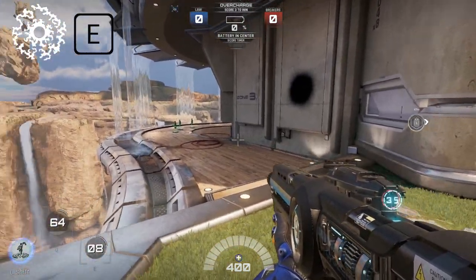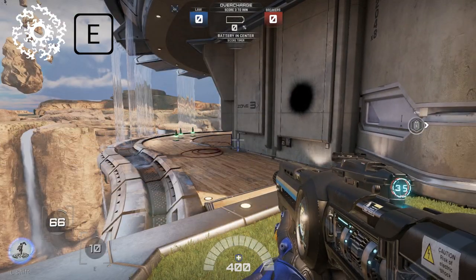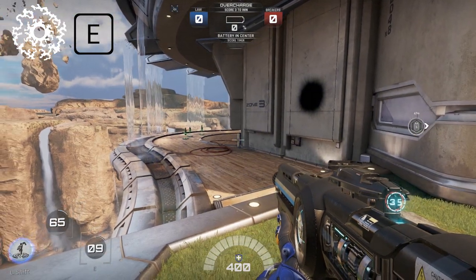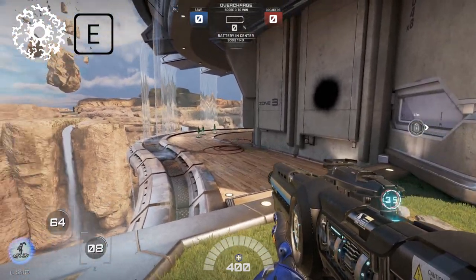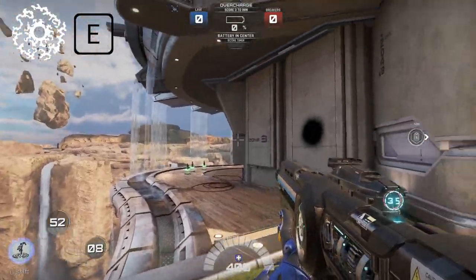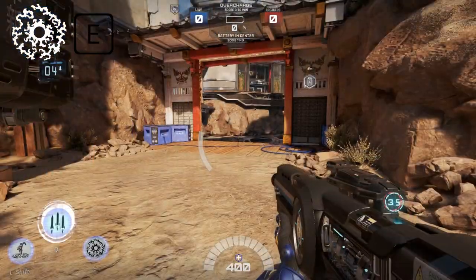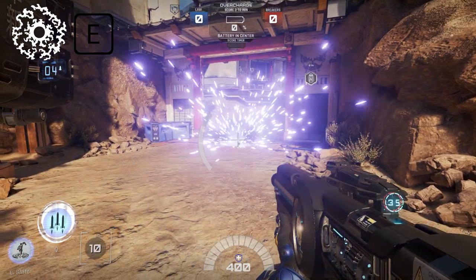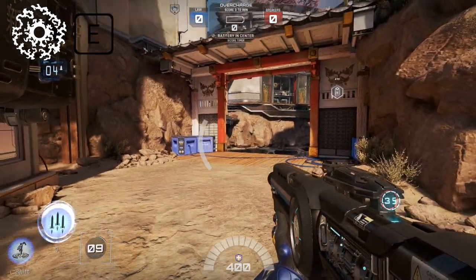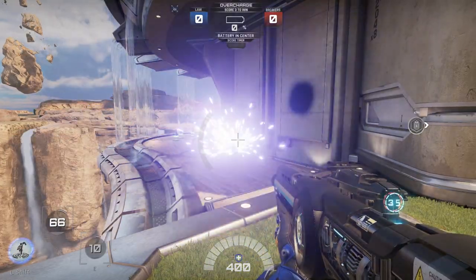Your E ability is one of the best in your kit: the Electro Mag Charge. It's an EMP grenade that temporarily neutralizes enemy abilities for two seconds. It deals 10 to 50 damage depending on how close to the center of the blast the enemy is, and has a 10-second cooldown. After throwing the grenade, there is an AOE circle that extends outward — all enemies caught within this AOE blast will have their abilities temporarily disabled.